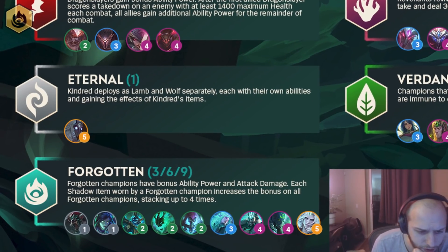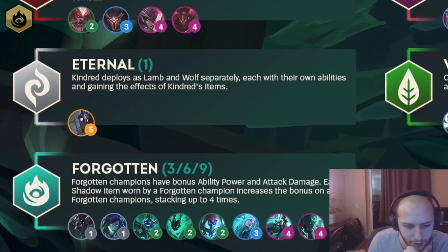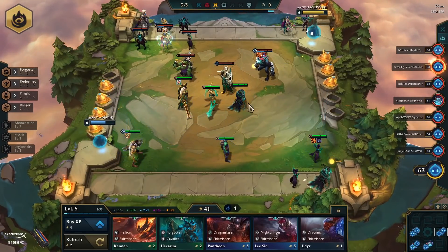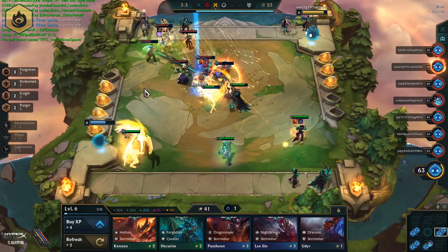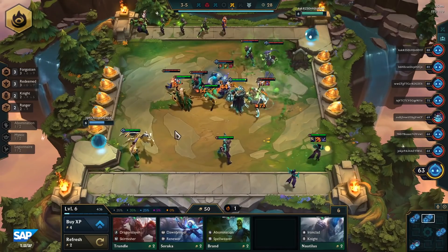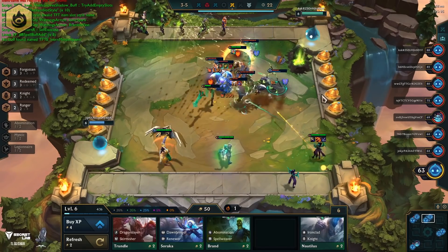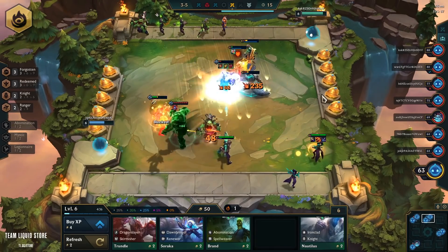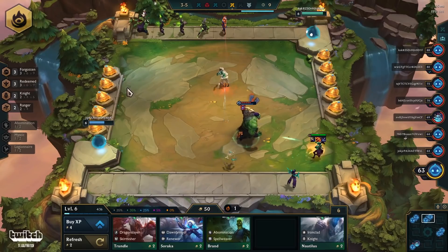Forgotten is the next one. Forgotten Champions have bonus ability power and attack damage. Each shadow item worn by Forgotten Champions increases the bonus on all Forgotten Champions, stacking up to four times. So this is the trait that goes along with the new mechanic in the game — they got rid of Chosen. The new mechanic is that there's a bunch of random shadow items; every item has a shadow counterpart. BF Sword has Shadow BF, Blue Buff has Shadow Blue Buff, and all these items have trade-offs — like Shadow Deathblade does 25% more damage but you take 25% more damage. This trait amplifies those bonuses. I didn't really see anybody build their entire comp around it in the playtest, but I did see a Viego carry kind of popping off.